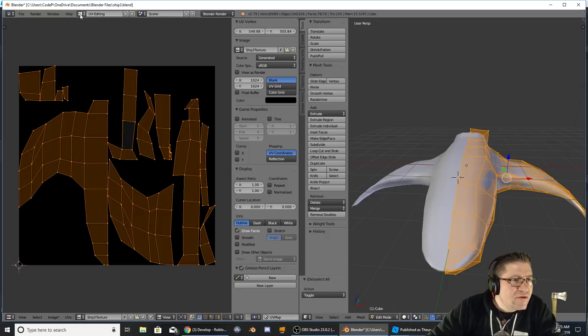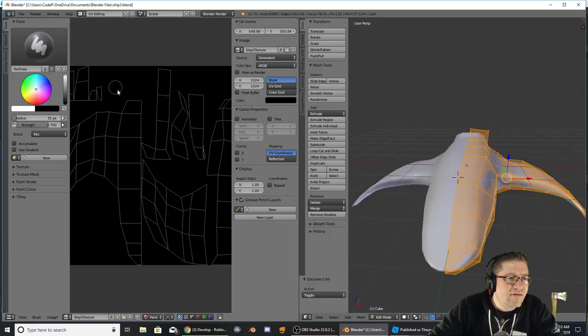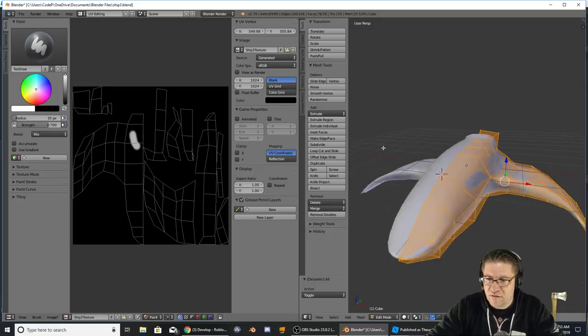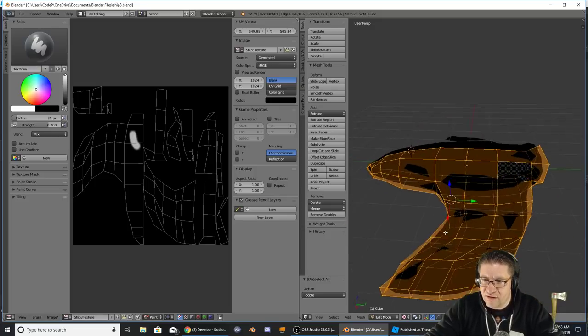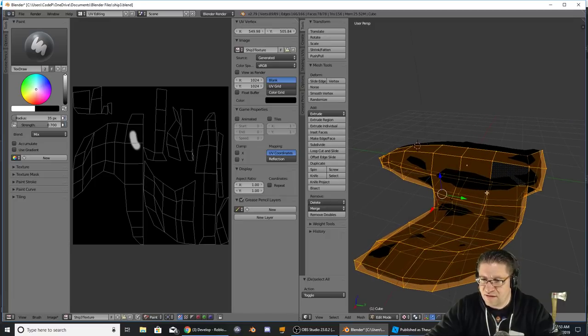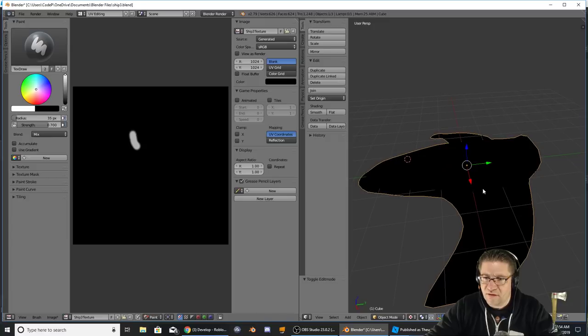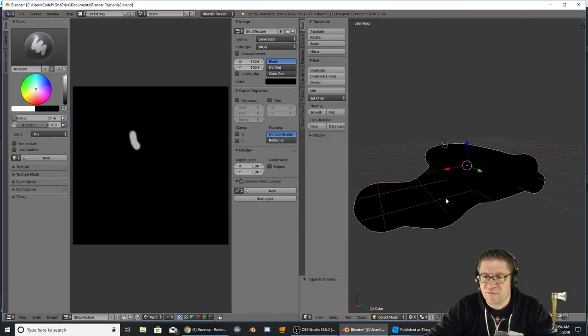Now we can distinguish a line or a seam. Let's just do all — it does a pretty good job of unwrapping. But we're going to have to determine where all these pieces are. If we come over here we should be able to switch over to Paint, and your tools over here on the left-hand side — you can choose different colors. This is not in textured mode, so switch to textured mode and you can kind of see what it's going to look like.